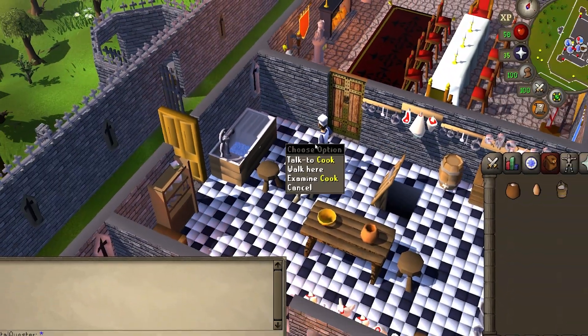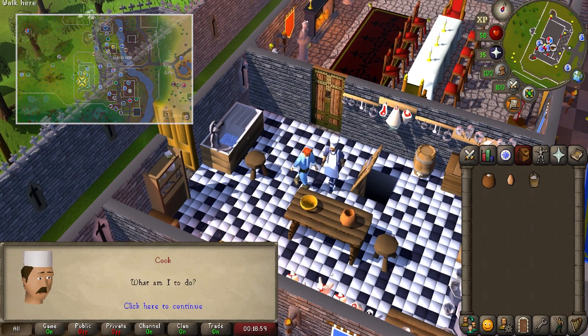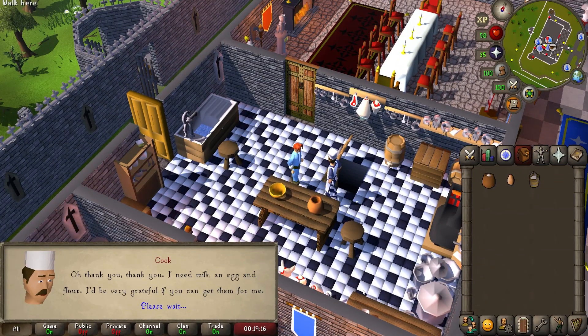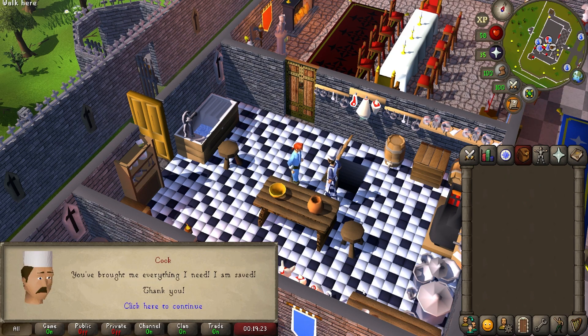You can begin this quest at the Ground Floor Kitchen in Lumbridge Castle by talking to the cook. First, ask what's wrong, and after chatting a bit more, select yes to begin the quest. Now provided that you have all the ingredients in your inventory, after chatting a bit more, you'll hand them to him and finish up the quest.